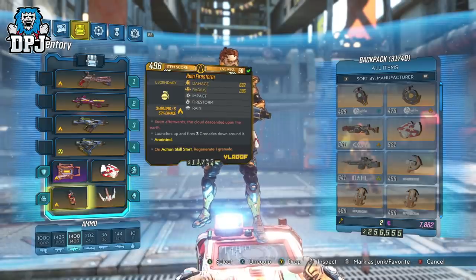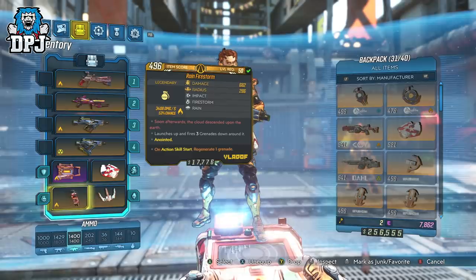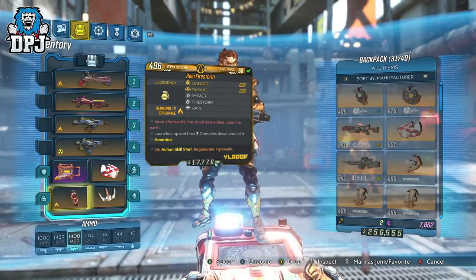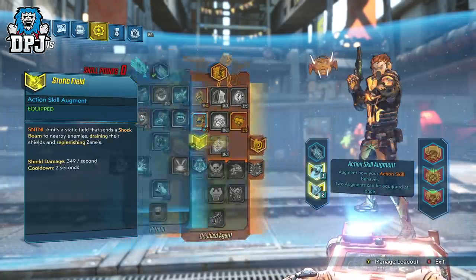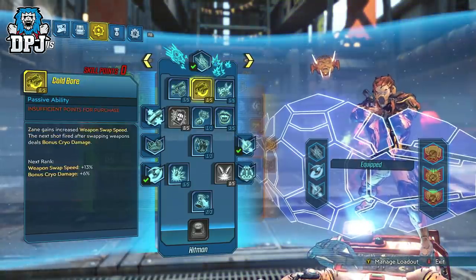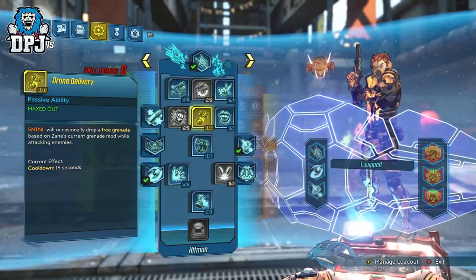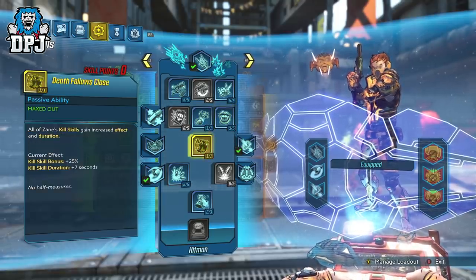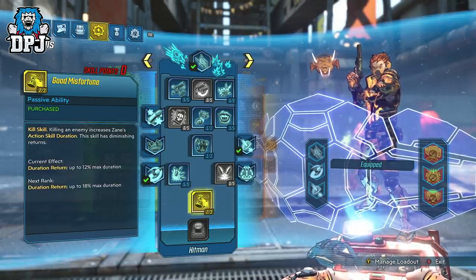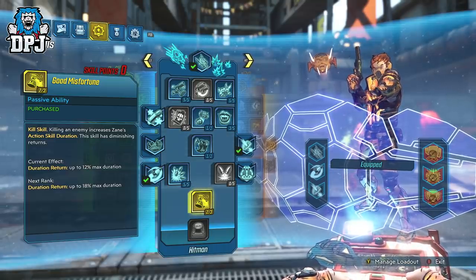The grenade we're using is the Rain Firestorm — although it won't be thrown often, it comes into play quite frequently. That could be substituted for any incendiary grenade; I just love the Rain Firestorm, and it looks great in battle when it's raining firestorms upon enemies. Moving on to the skill tree build, starting with Sentinel: 5 points into Violent Speed and Violent Momentum — this build is all about moving, so keep moving and keep dealing damage. We then have Drone Delivery selected, 1 point into grenades, 3 points into Salvation, Death Follows Close selected, 5 points into Violent Violence, and 2 points into Good Misfortune. Good Misfortune paired with the Seeing Dead class mod basically allows you to keep your action skills active indefinitely as long as there are enemies to shoot.